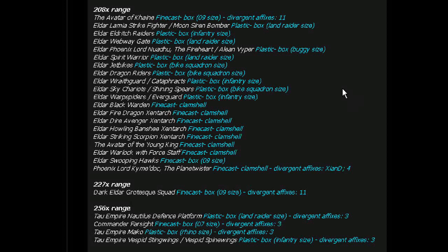Eldar Phoenix Lord Nwadu the Fireheart — that is, I'm pretty sure, a special character for Saim-Hann back when they had the Eldar Craftworld book. Eldar Spirit Warrior — I'll just bet that's plastic box, Land Raider size. I don't know what to say about that, because I always look for patterns.